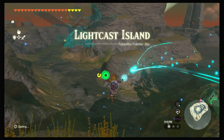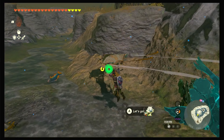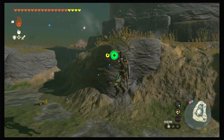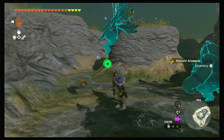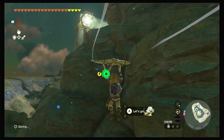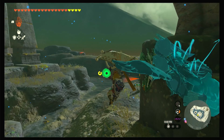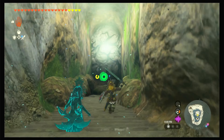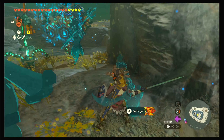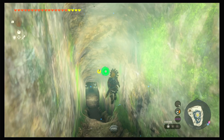Once it drains all of the water, you can go ahead and grab any items here if you want. Then you're gonna want to find the entrance to the cave, which is on this side right here. I'm just gonna throw a bomb and take out this construct.